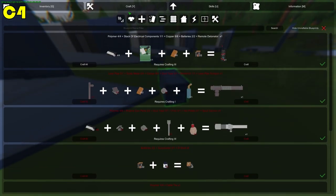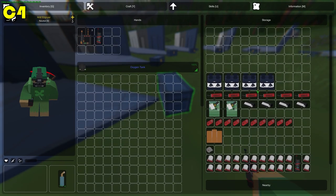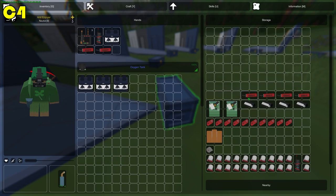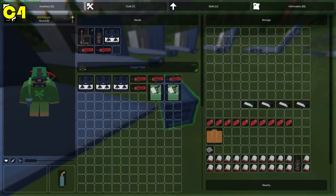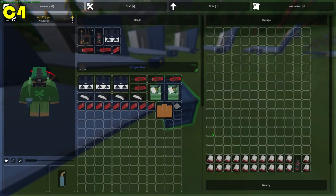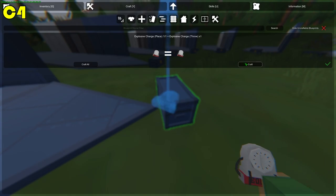Moving on to the C4s. To craft a detonator you need four polymer, one stack of electrical components, six copper, and two batteries. For the C4 itself you need four stacks of gunpowder, six dynamite, two stacks of electrical components, four polymer, ten nuts and bolts, a stack of copper, and duct tape — giving you an explosive charge.